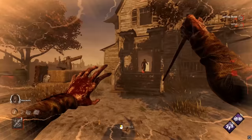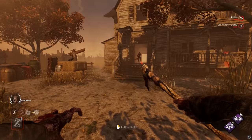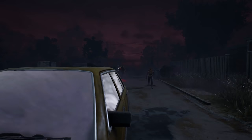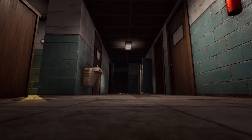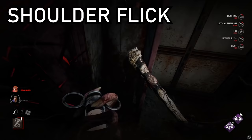Actually landing a hit whilst in a rush is not as easy as it seems. It's way too simple for a survivor to move a little and cause you to completely miss the attack. The trick is to be patient and only hit the attack button when you're physically touching the survivor, because right at the beginning of a lethal rush attack, the hitbox is absolutely massive. This allows you to hit survivors that are not even visible on screen, as long as you time it correctly. Attacking too early will cause Blight's massive hitbox to convert to a longer, thinner one, which is very easy to dodge. Another technique I use to hit survivors that try to spin me is a hit I call the shoulder flick.